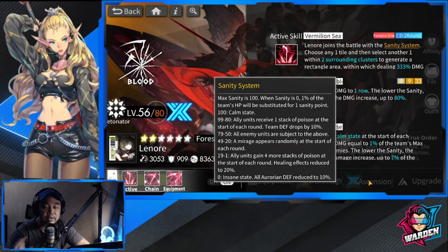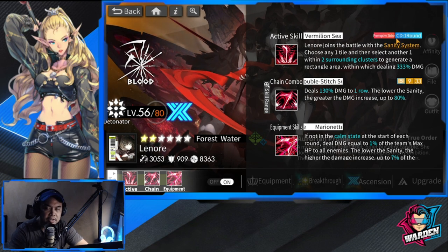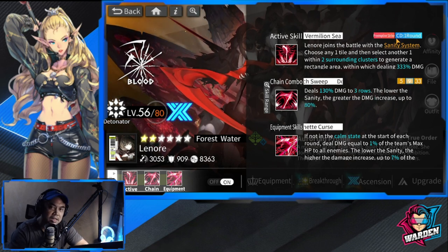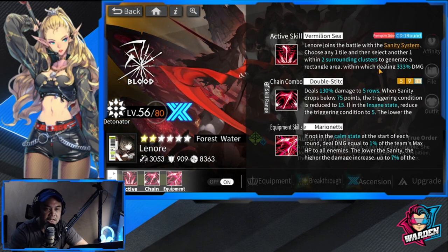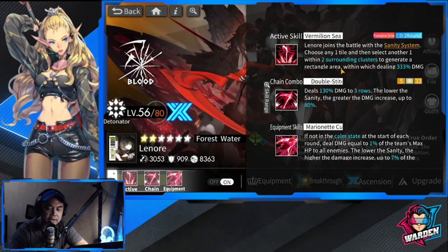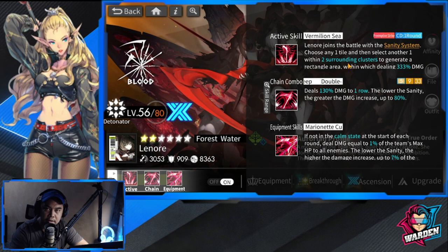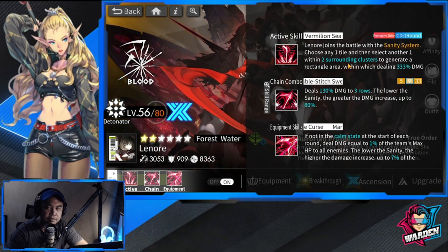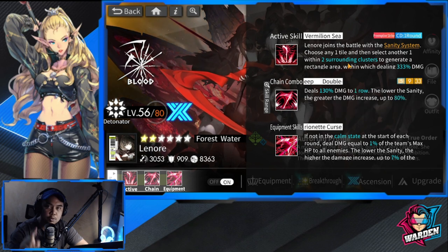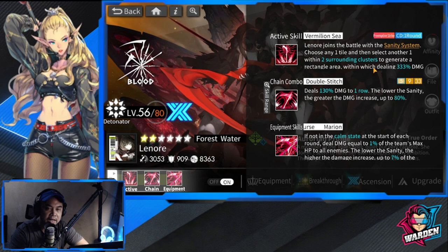Moving on to the active skill, Vermilion — Preemptive Strike. The cooldown is only one round, so every other round you can use her active skill. You choose any one tile and select another within two surrounding tiles to generate a rectangular area. Technically this is a three-by-three square — nine tiles total — so you can use her active skill across nine tiles.